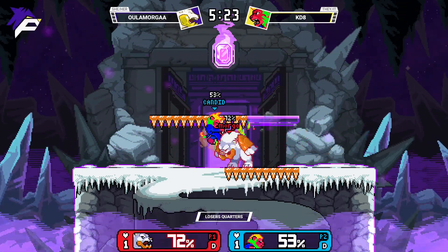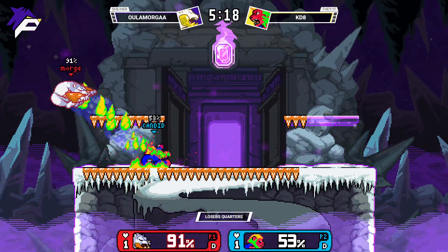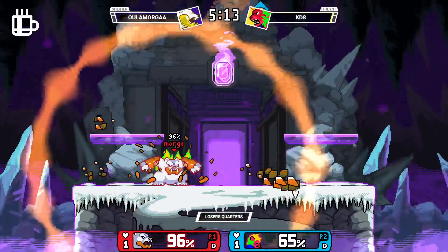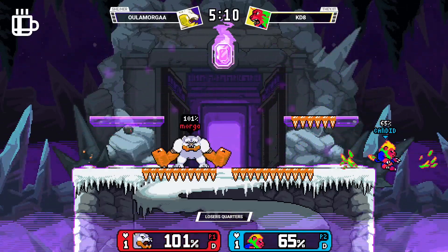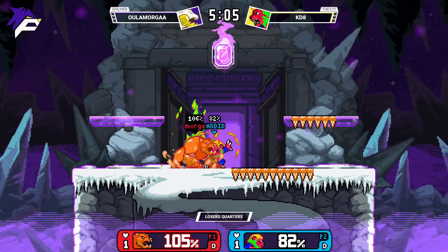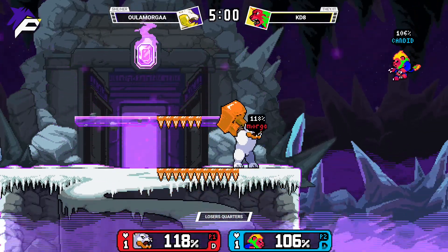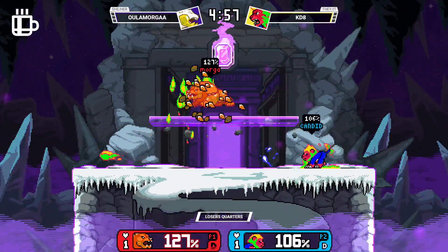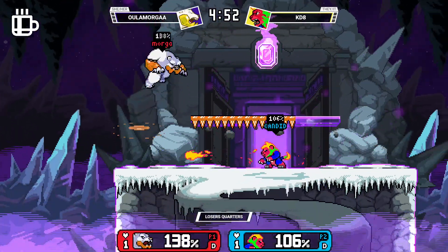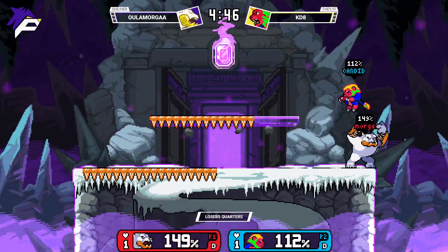Jab three getting ourselves back in it — time to get in the blender. Almost started that — shakes off of that, that was kind of clean. You have to jab two, it's really the world of mix-ups she can put you in. In comes the DACUS — canceling the fair to not get hit by the parry, the roll in. I'm gonna get the armor again though.